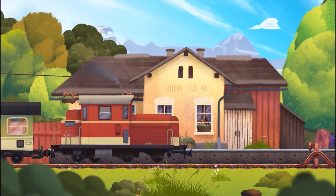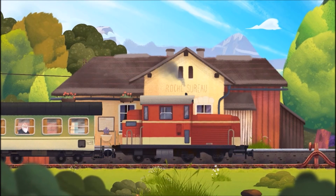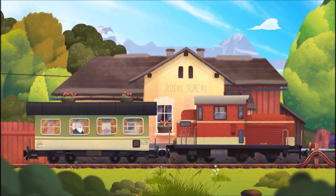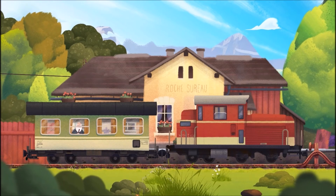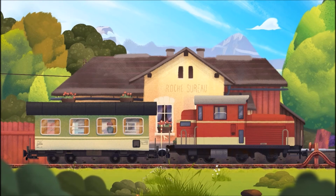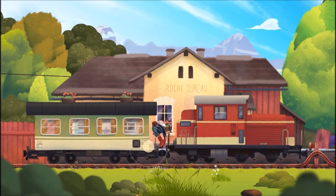Here we go — Rogerceur Station or something. So where are we going? Come on, Winston. Let's get your ass off this train. Come on, get off the train. There we go.